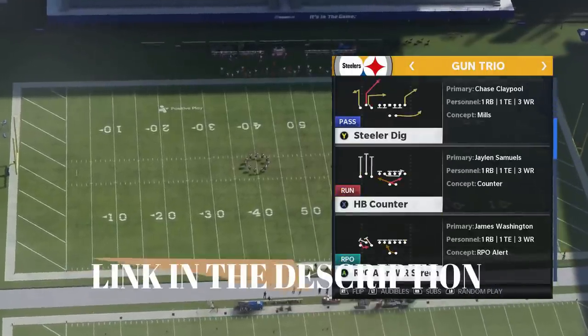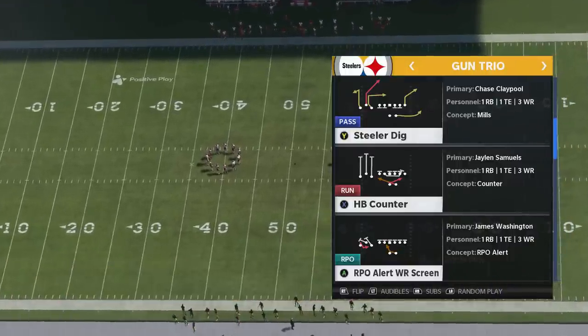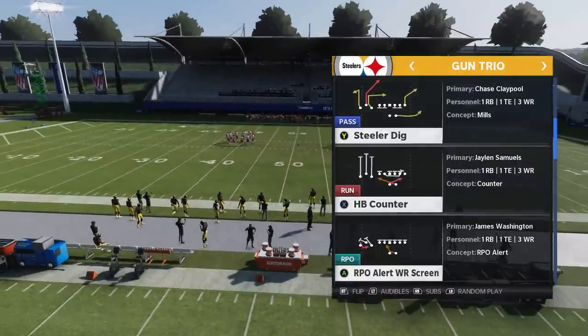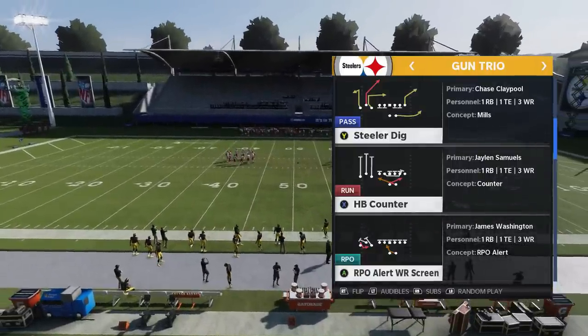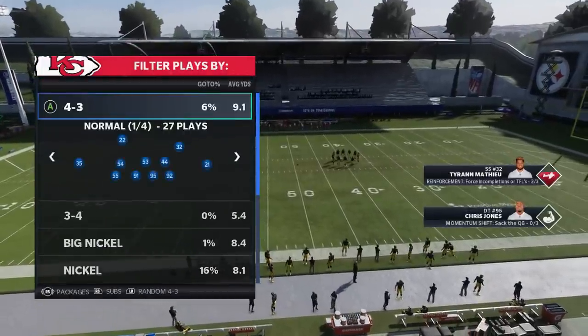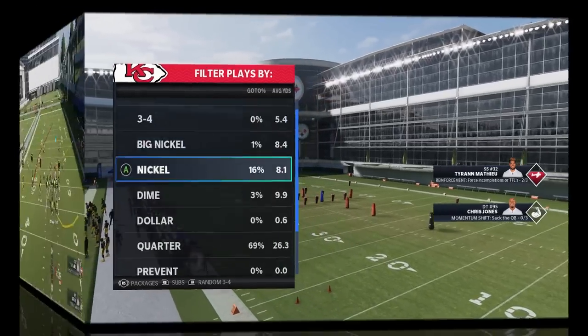That will probably go on my Patreon or my Join Now community — links in the description below or hit the Join button — I'll have a full-length breakdown for that. But we're going to focus on the Steelers Dig, because this is one of the best passing plays in the game. I'm mad that I already put out a top five passing plays video, because this would definitely be on there. It's one of the glitchiest plays in the game.